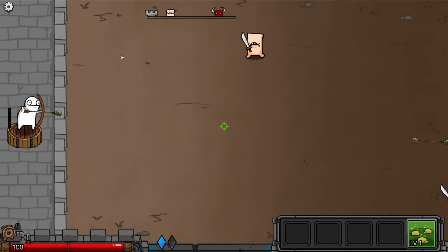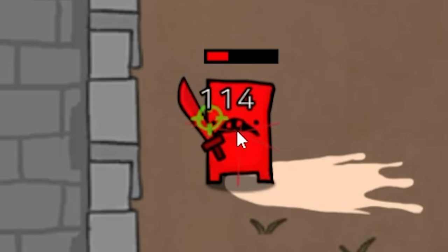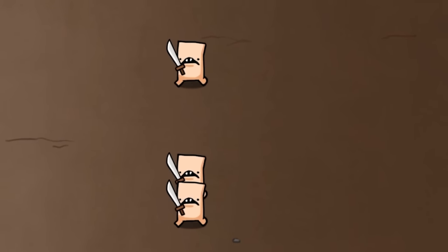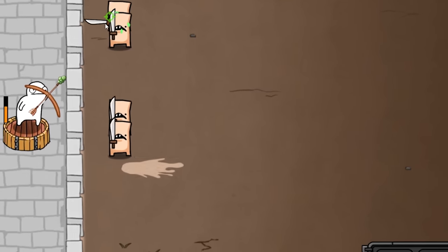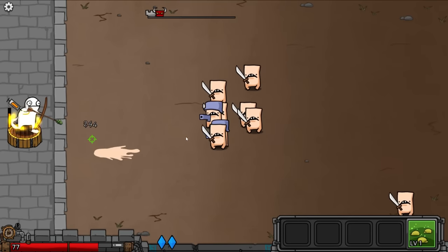So today we're playing Arrow War. The way the game works is I'm this white idiot and I launch these booger-looking arrows at these square-shaped idiots. The goal is to protect my castle. As you can see, I'm not protecting it that well and there's thousands of units coming.